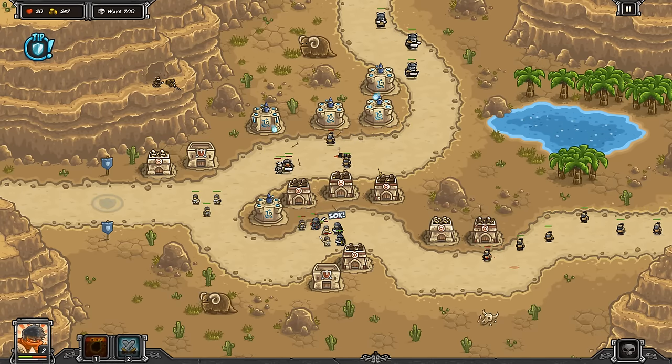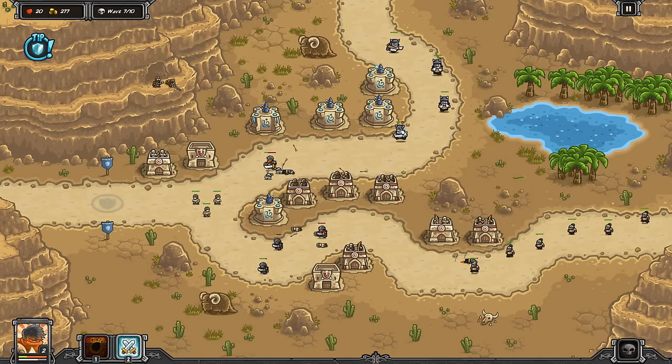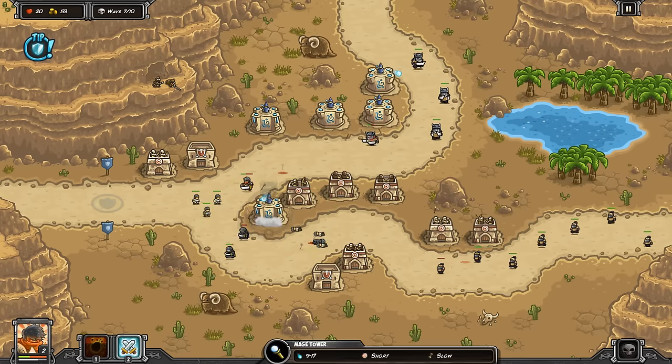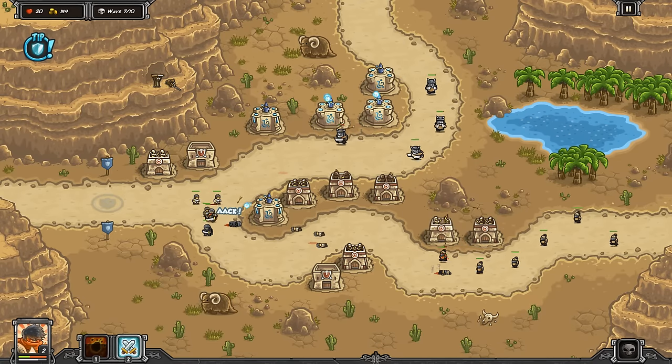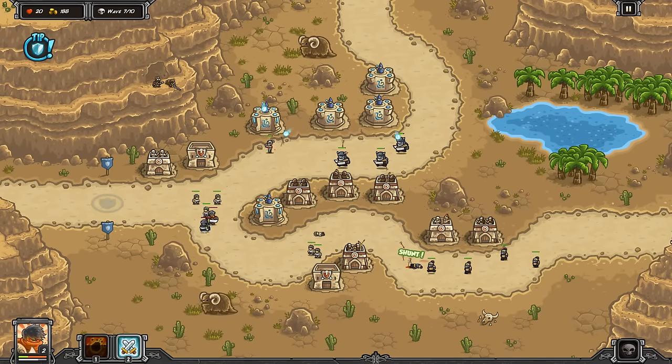Now the bottom here — whoa, whoa, whoa. We've got Dune Raiders coming out against us. What are we going to do? They're armored. Well, guess what? We still got a mage tower down here. Not really that big of a deal, right? There's only three of them anyways. Boom — took them down.